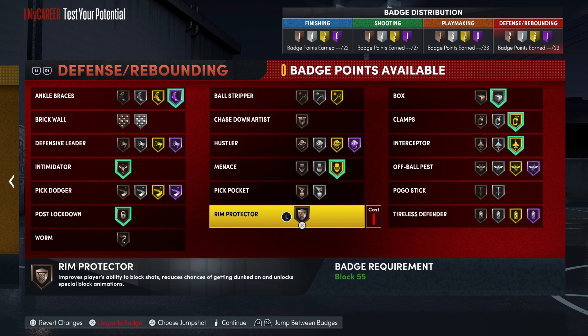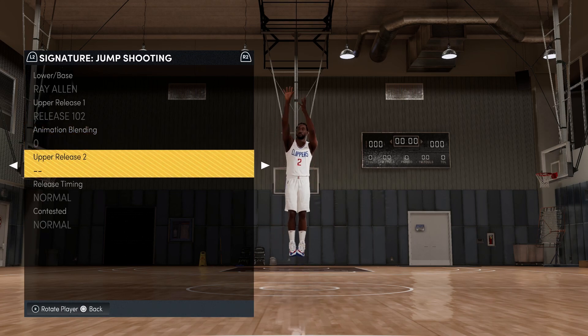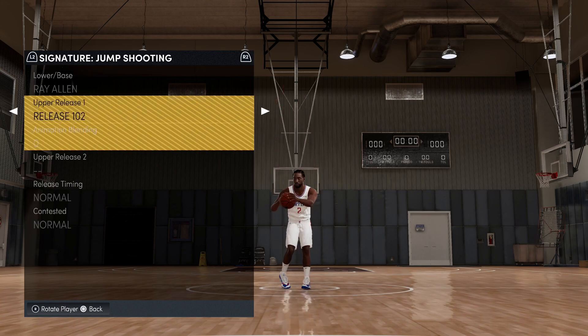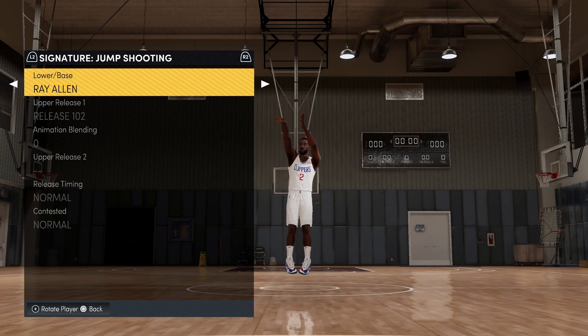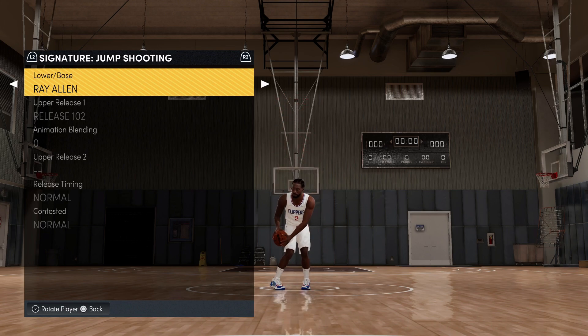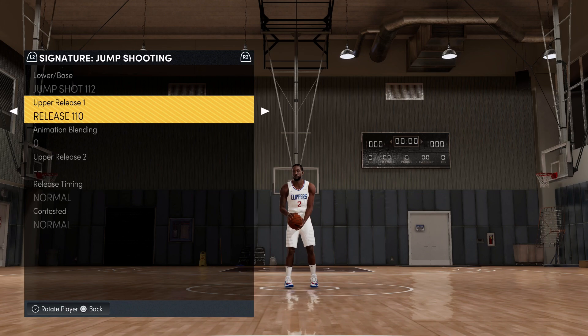For the jump shot: Kawhi Leonard's jump shot in the official 2K roster uses Lower Base Ray Allen, Upper Release 102, zero animation blending because there is no upper release 2. My issue with that setup is Lower Base Ray Allen — I just hate the way it looks, it seems very unnatural, similar to Andre Iguodala's and Rege's, with this weird bow-legged foot movement. Kawhi's not bow-legged, so I don't understand why they went with that. The actual motion is similar to Kawhi's real shot, but the changes I would make are: Jump Shot 112 for the lower base, and Upper Release Ray Allen.